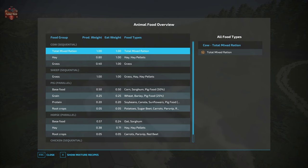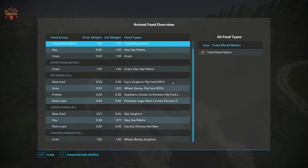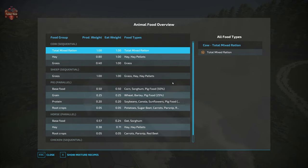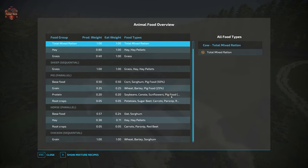With respect to our animal food requirements, looking at the animal food overview screen, we see fairly standard animal food requirements across all of the animal types.